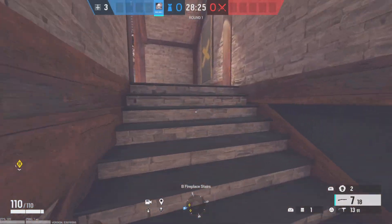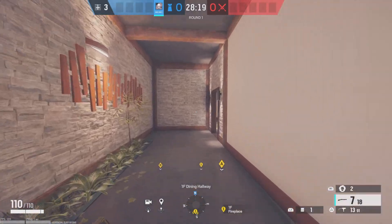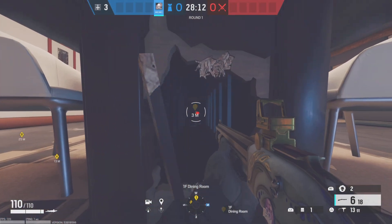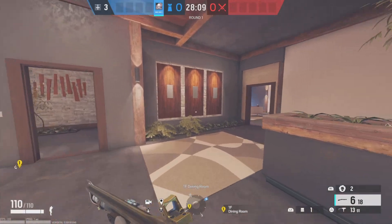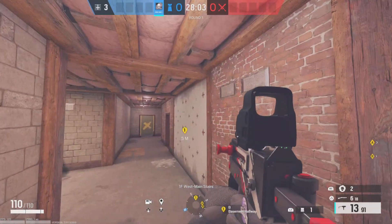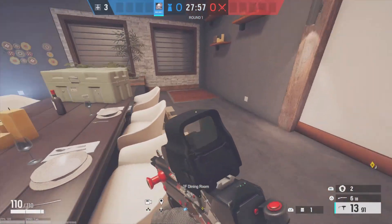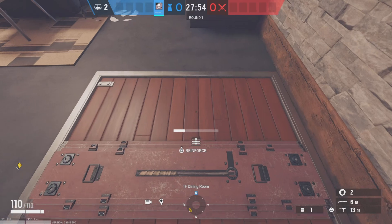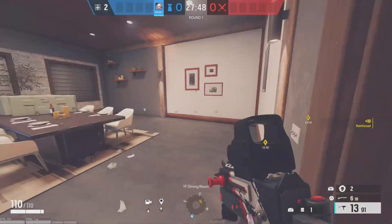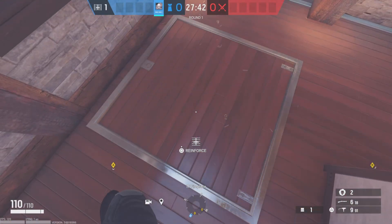If you have a Kaid, I usually put the Kaid claw up here, and then bring your other arcade claw and put it right here — throw it back there and it will electrify this back wall so Kali can't get it with her gadget. For the two hatches, reinforce this hatch. Have one of your roamers get this hatch and then get this hatch right here in my fireplace.